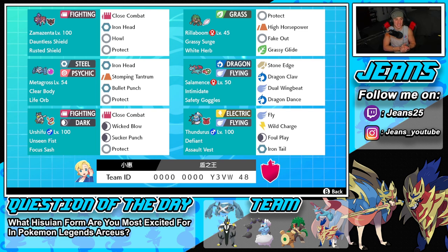Zamazenta is probably one of the worst restricted mons — I'm not gonna sugarcoat it — but I still like to use it and have fun with it. It's running the Rusted Shield, which gives it a defense boost every time it enters battle. Its moveset has Close Combat for STAB, Iron Head, Howl, and Protect. Howl is really what makes it fun — it gives an attack boost to itself and the ally Pokemon on the field.